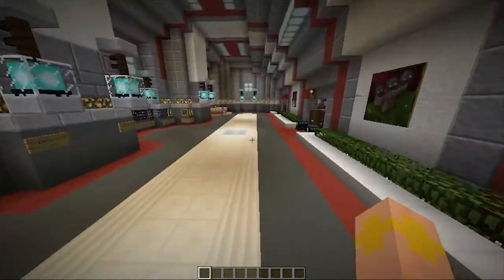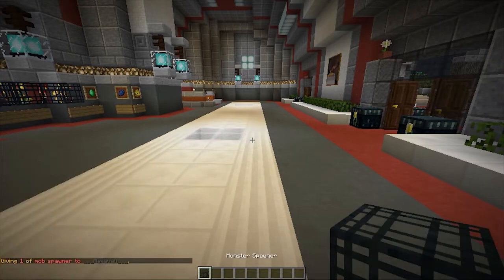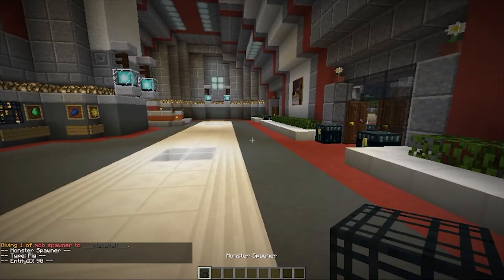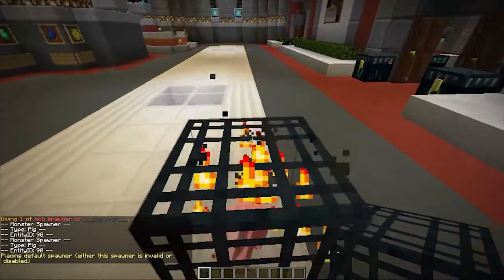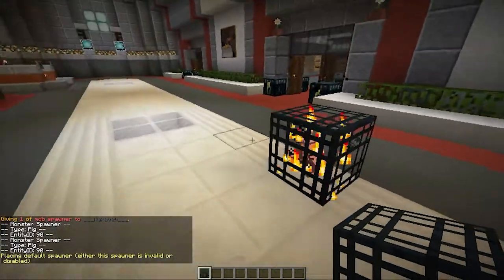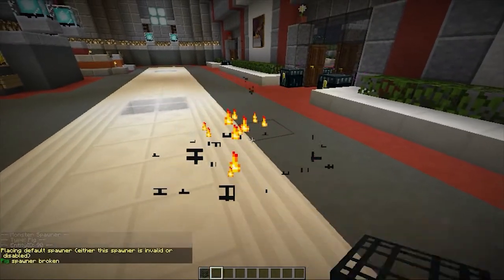The first problem I had was when I tried to give myself a spawner using Essentials — this is not going to work, but let me just show you. So I did /give myself 52:98, which is an ocelot spawner. When I did that, it gives me a pig spawner. That does not work. That's a problem with Essentials, so we're not going to be using that.